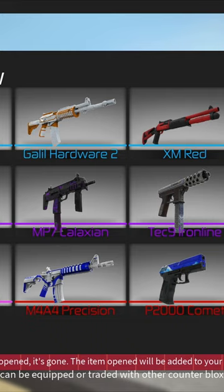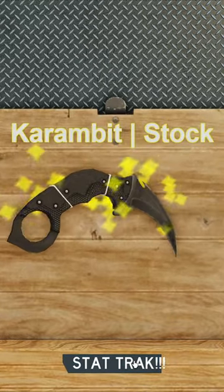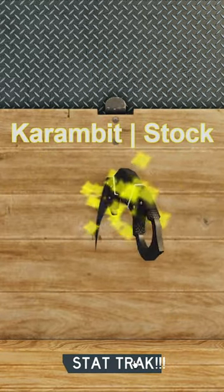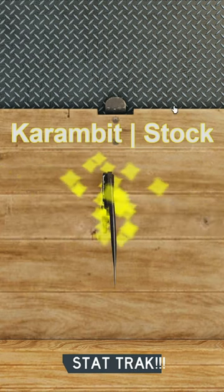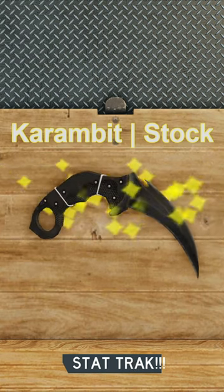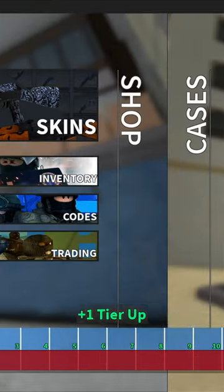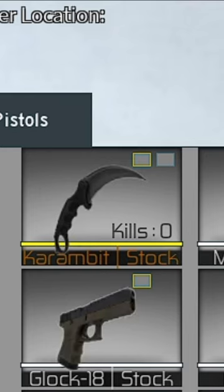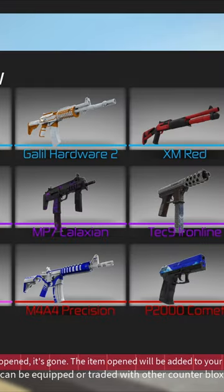So let's buy and open the first one. Oh... it's stock, but it's a Stat-Track karambit! What?! Oh my god. Okay, let's continue with the opening — I don't think I'm going to be able to beat that.